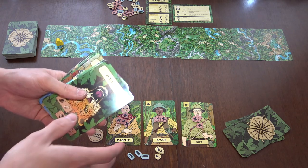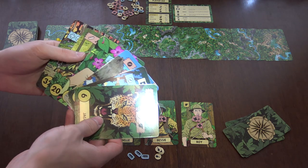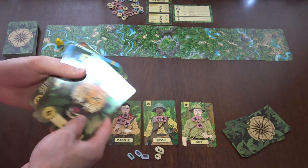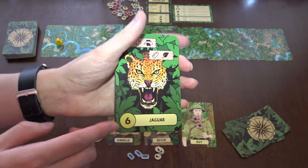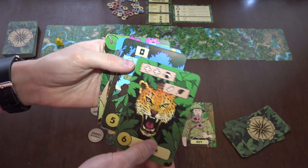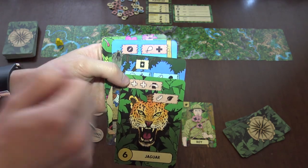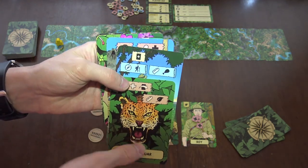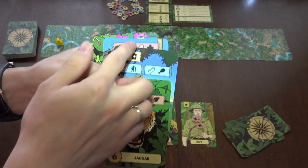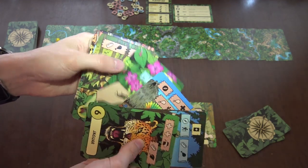Each player gets six cards; if there are more players, each player gets four cards. These cards have a number on the bottom and different symbols on top, and there are three different sections: the yellow section which are events, the red section which are choices, and the blue section which are options. Not all cards will have all the options — some have only one of these, some have a few.